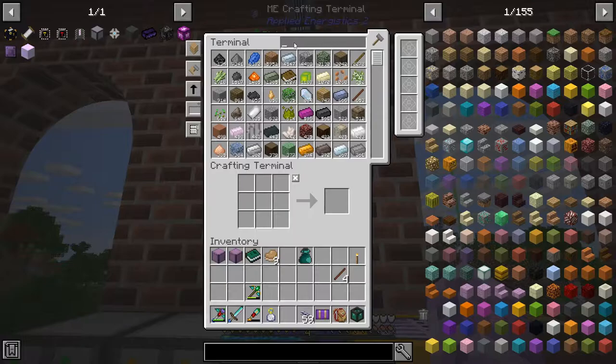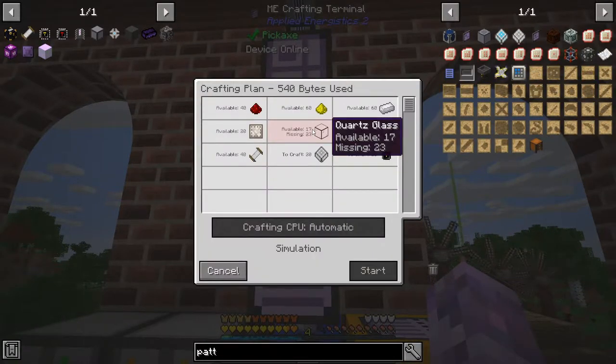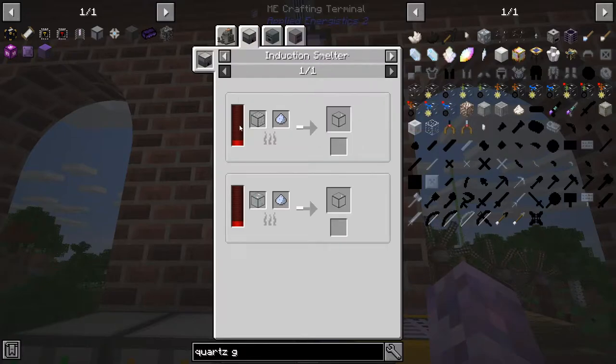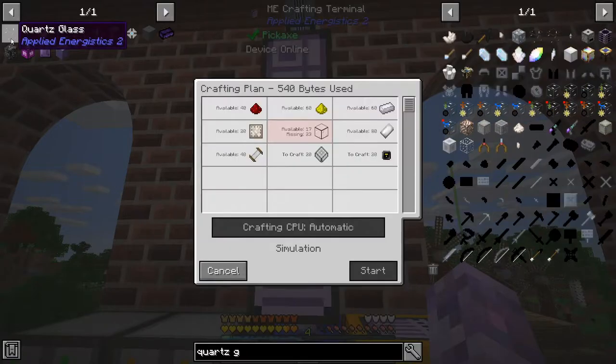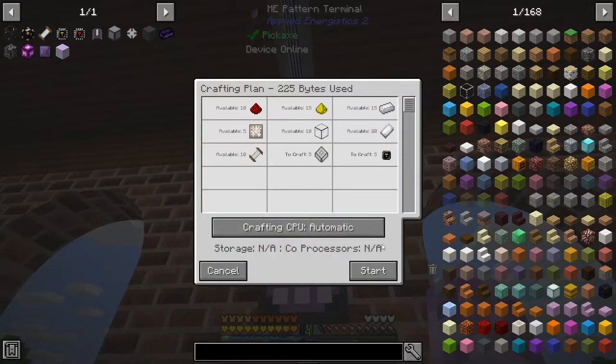Let's show you how we can craft some patterns now. Can we get like 20 patterns? Quartz glass - quartz glass was like fused quartz and something else. We can probably teach these recipes because we can do it in the induction smelter. So quartz glass - let's get like five patterns.